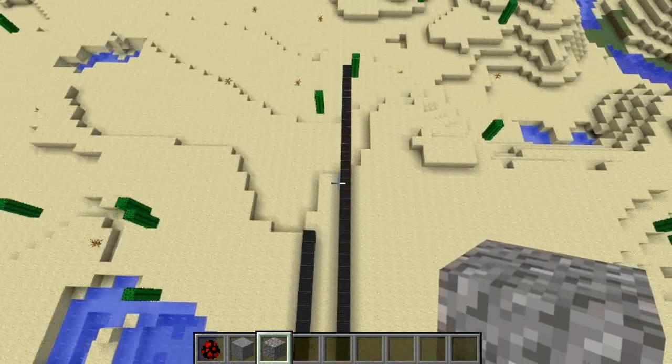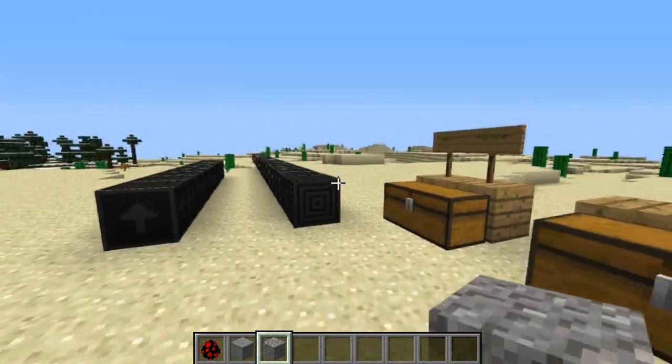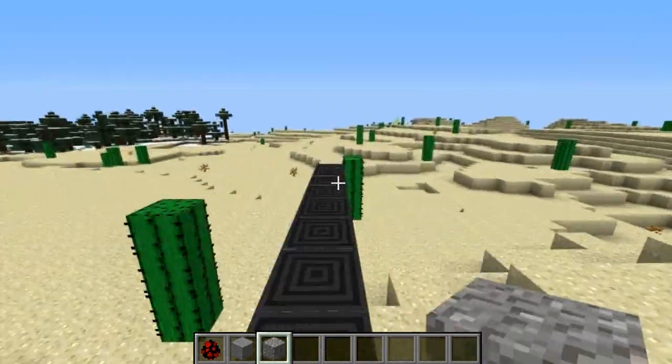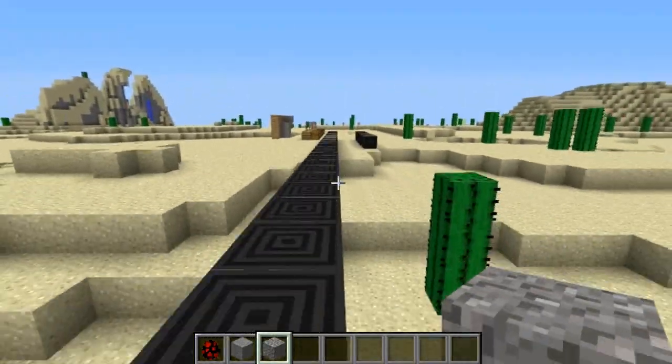This is my favorite because it could be used for something like a Sonic map where you just run really fast on these blocks. There's only one setting for these but I think that setting is Usain Bolt level.